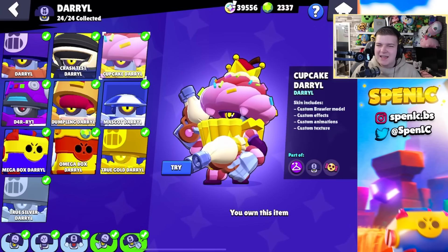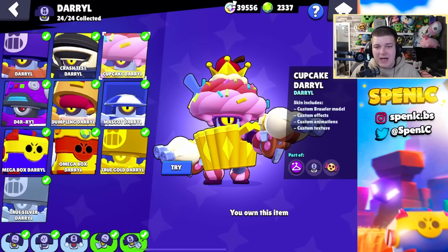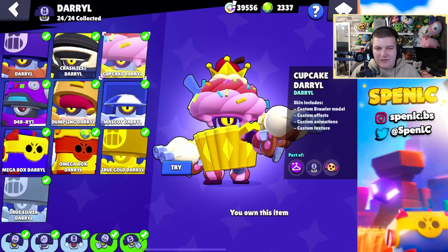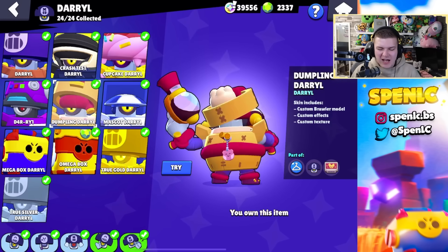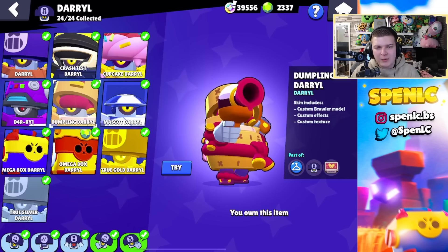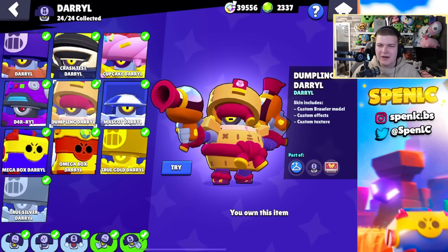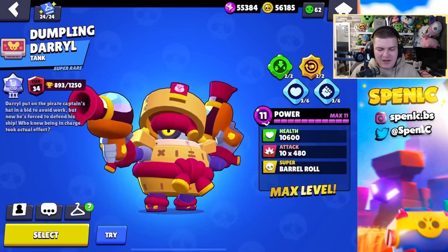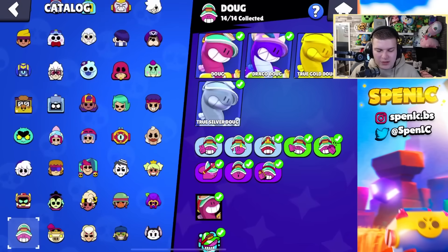Next we have Darryl. Darryl's lacking in skins to be fair — I can't really say I like any of the Darryl skins, which is unfortunate, he's kind of forgotten about in the meta. If I was to pick one, it's not even that cool aesthetically but it just fits in really well. It's probably ugly to some people but it's got this aura about it just because it's an OG skin, and I love playing Darryl with that skin.